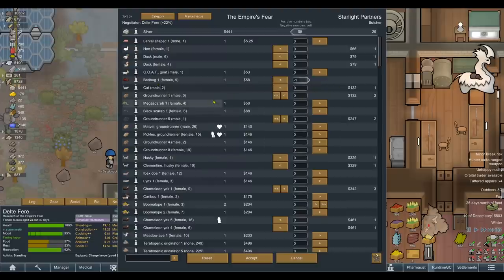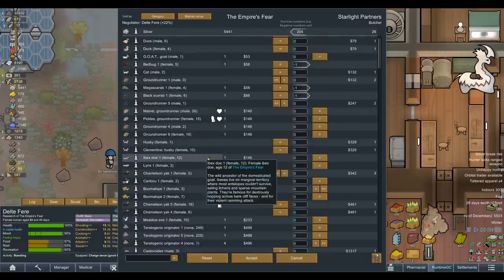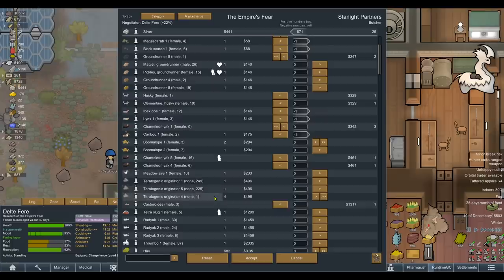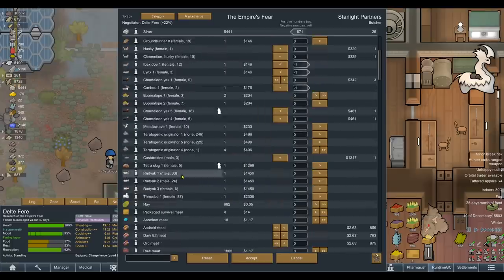A big bedbug I'm really not interested in keeping. Mega scarab, black scarab — obviously not interested in those either. Ibex doe, lynx — those aren't really gonna do much for us. I sold all the chameleon yaks. I also sold Clementine the husky, because if we'd have butchered it I think it would have upset her, but selling it didn't do anything. Obviously we want to keep the boomalopes. We've got the tetragenic originators and the tetra slug as well. We probably made about 4,000 silver in animals from that trade. We got very, very lucky with a fucking thrumbo.